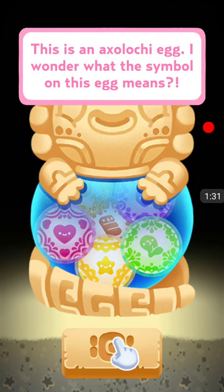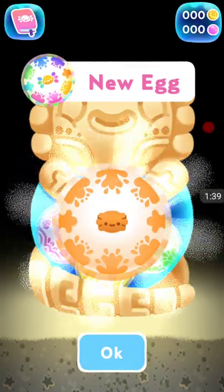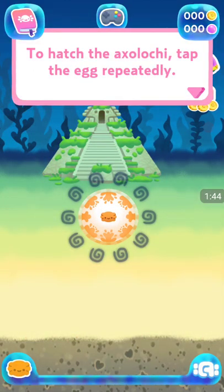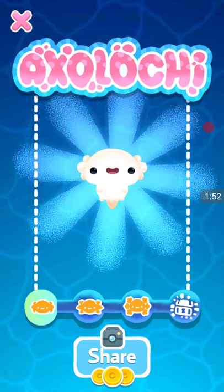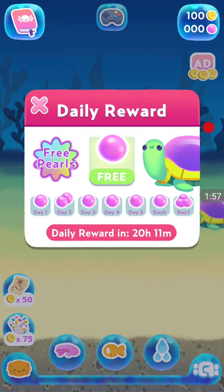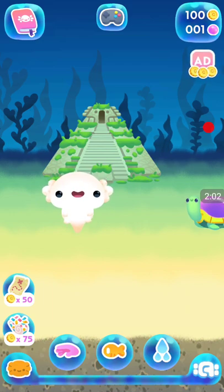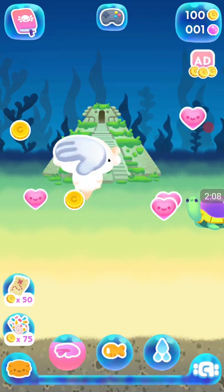This is an axolochi egg. It is? What? I wonder what the symbol on this egg means. The eggs are inside it. To hatch the axolochi, tap the egg repeatedly. Aww, that's adorable. Oh, he's so cute. Oh hi, Mr. Turtle. One pearl — wow. I guess we just take care of the cute little axolochi.